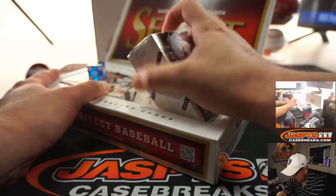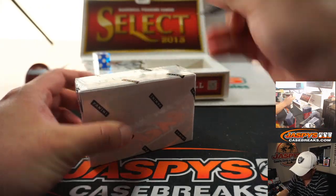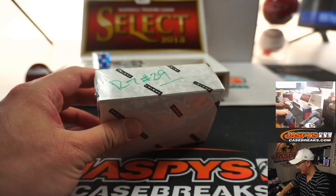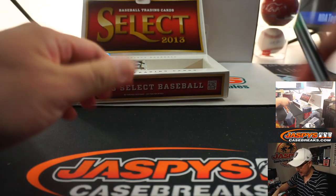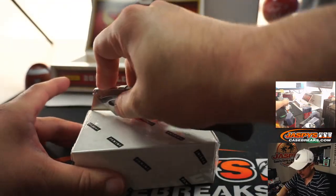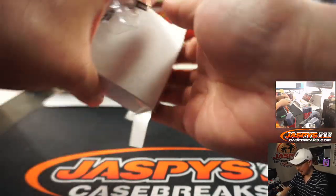This is the right side, which we will do hopefully tonight. This will get posted soon — it might be up already on jaspyscasebreaks.com. This sells out Diamond Icons and allows us to break it. We'll be in Brakesville on that. Love Brakesville — that's the best town to be. The best restaurants, the best clubs, the best bars, the best shops are in Brakesville.